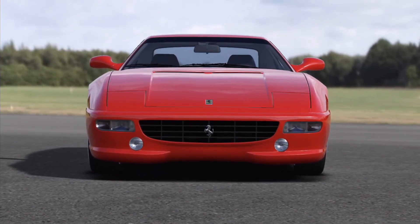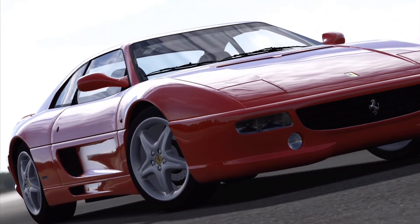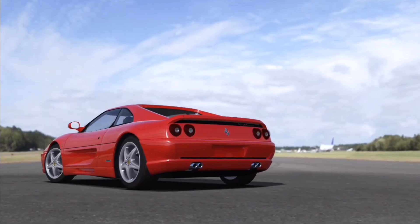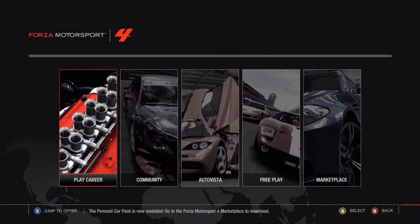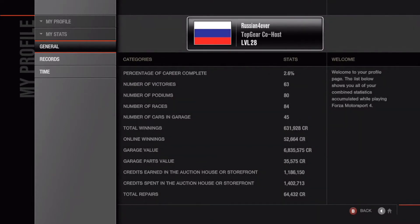To start, this is just what popped up on the screen when I loaded up the game — it is a 1994 Ferrari F355 Berlinetta. Pretty cool, pretty beautiful car. It costs 75,000 career points in the game. My garage value is 6,835,575 career credits. Percentage of career complete: 2.6%. I currently have 45 cars in my garage. I've probably had more overall, but I'm a level 28 Top Gear co-host.